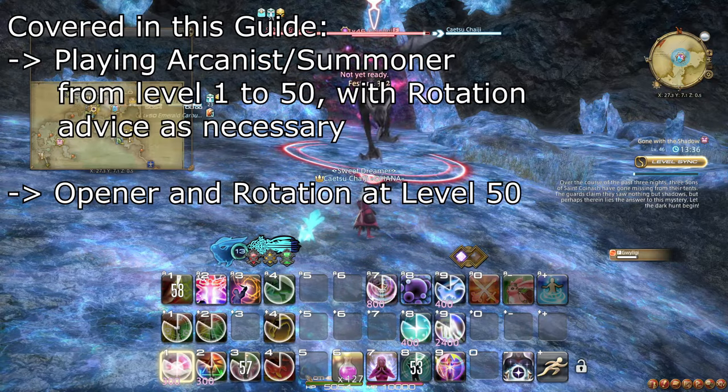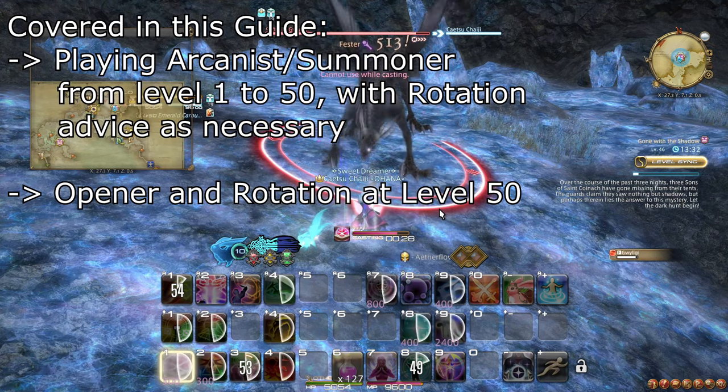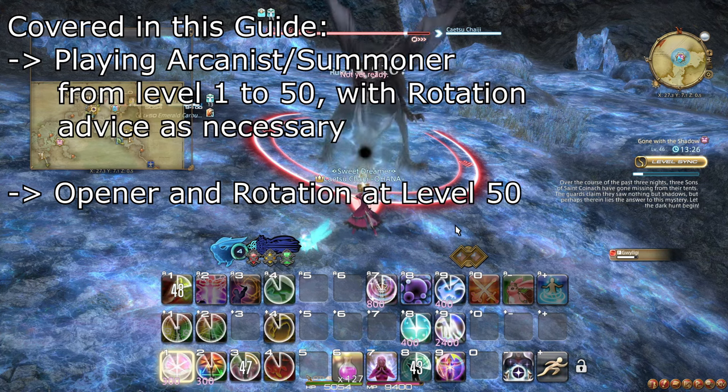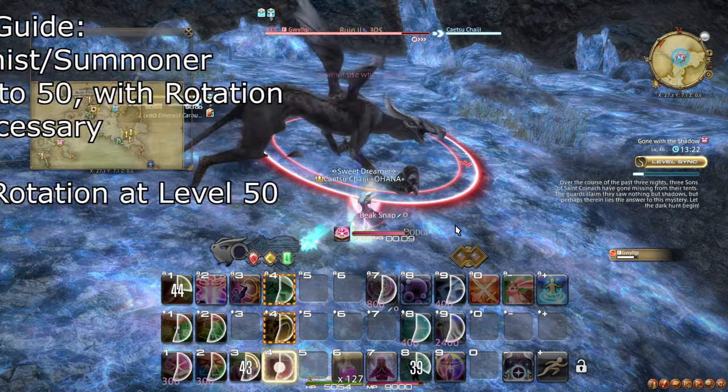This guide covers all the actions Arcanist and Summoner learn from level 1 to 50 in order. We go over how each action is meant to be used and recommend ways to use it when relevant. In the summary, we will cover a detailed attack rotation for use at level 50 that encompasses all of the things you learn throughout this guide.